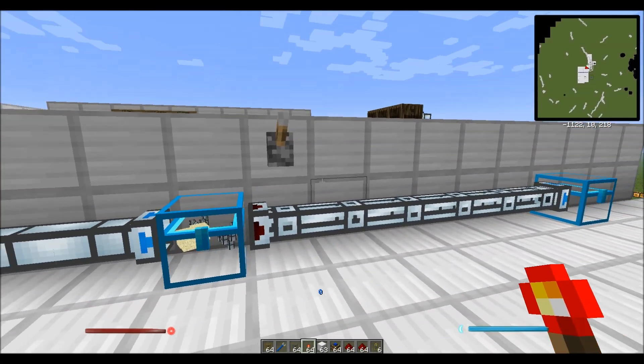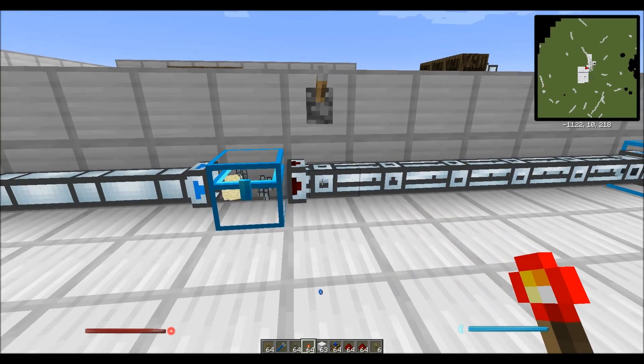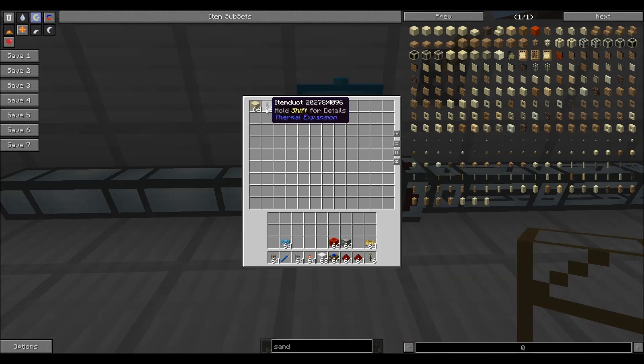Bear that in mind, because what we're going to talk about now is the Item Duct from Thermal Expansion. The Item Duct comes in several flavors. They all do exactly the same thing — functionally they're exactly the same. The only difference is the appearance and how quickly they transfer items.